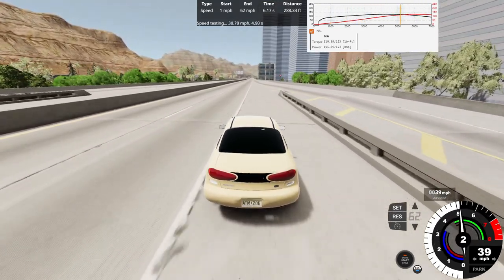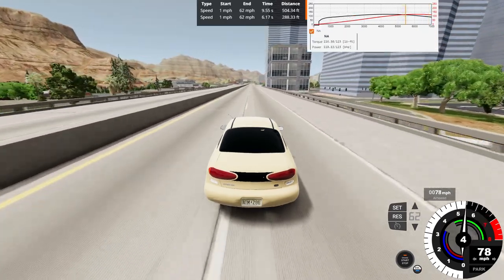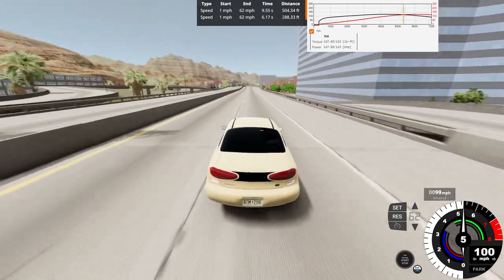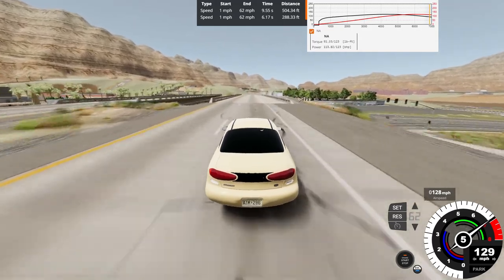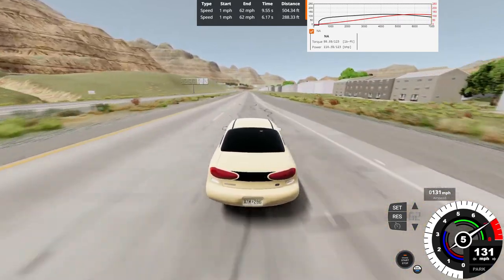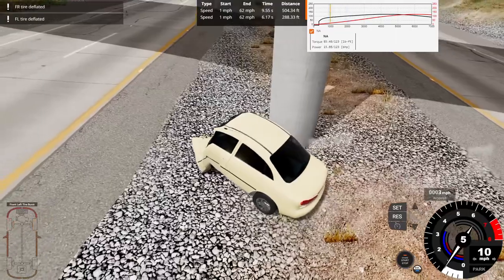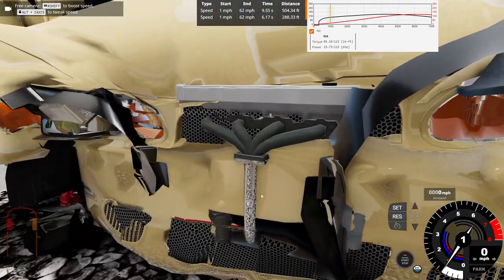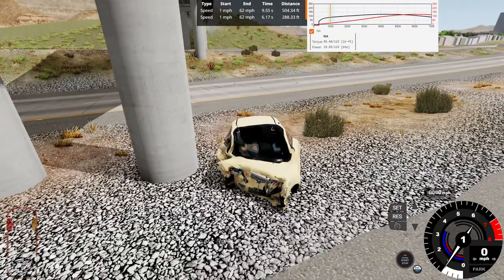With the pump gas model in first gear — no crazy wheel spin into second gear. 0-62 in 9.55 seconds over 504.34 feet. Not too bad. The brakes aren't really a concern for this version — we did the brake test with the nitromethane version already. For a top speed run with the 86 AKI pump gas version, we pretty much reached its top speed and hit the red line at 130 miles an hour, compared to the nitro version which never reached its red line at a 230 miles per hour top speed. Into the bridge pillars we go — and the engine is still running with the headers and exhaust completely exposed. The front end is bent up.